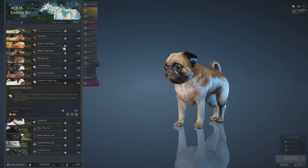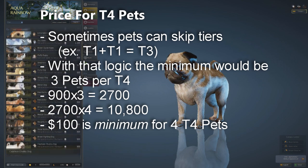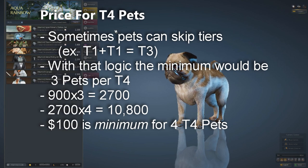The goal is to get four Tier 4 pets - that's the most important thing for pets. It's going to cost you a lot of money and involves RNG, but I'll throw the minimum prices on screen. Having four Tier 4 pets will allow you to loot way faster, make more money, and you'll never have to worry about pressing R to loot, no matter how fast you're clearing.